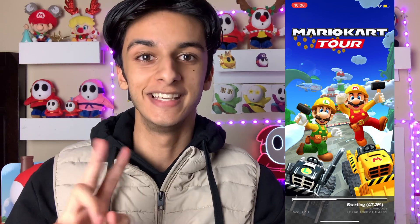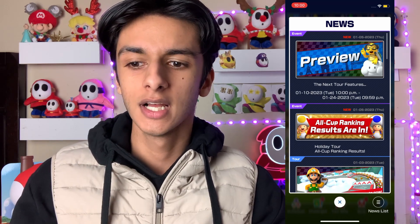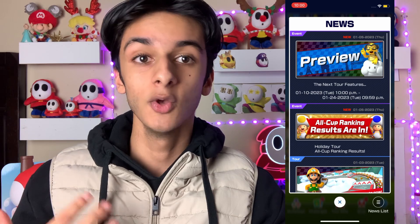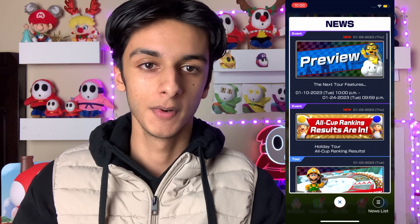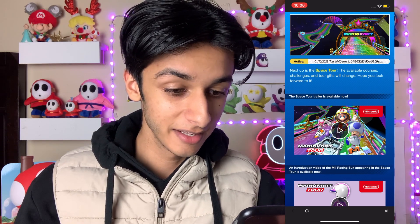Now feel free to watch me react to the Space Tour preview, which was recorded before my predictions. So what we know so far: we're getting Wii Rainbow Road and two new high-end characters — Toad Astronaut and Toadette Astronaut. The last time we had two new high-end characters debut in a tour was in the Ocean Tour, I believe. This is really hype, especially in the Spotlight Shop era where these characters will be only 105 rubies. And of course we'll be seeing the new purple Mii suit — and the Mii after that, which I think will be something really interesting. Let's go!